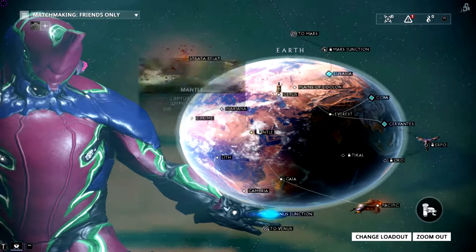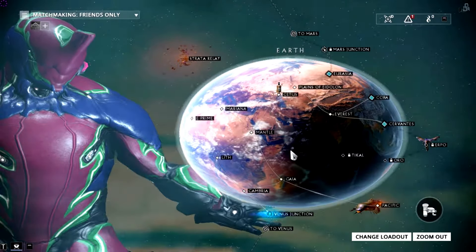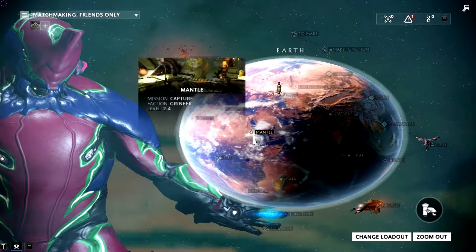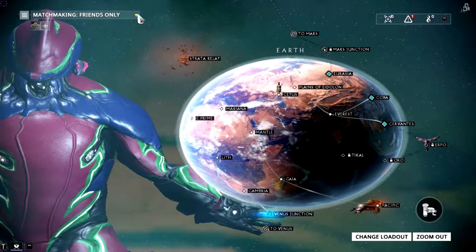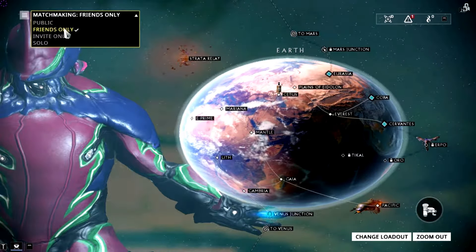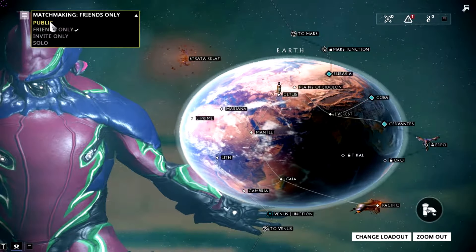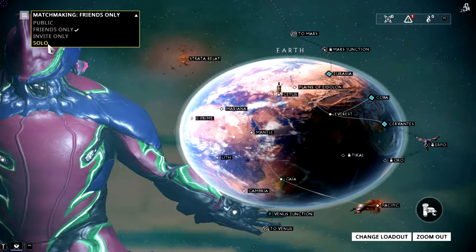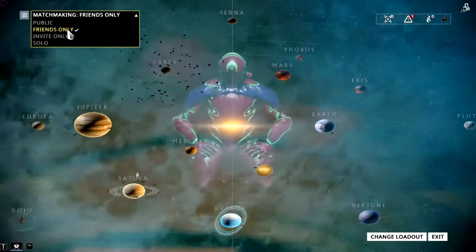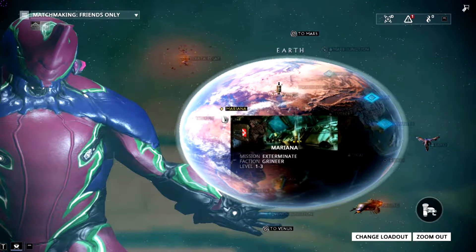This is the thing about this game. When you get in, you'll have some initial missions, but then you'll get to this screen, which is basically your mission or level select. And you can set how you want matchmaking to work. So you can set it to public and you'll just get random people joining you, which works just fine because there's no way for them to really screw you over. You can have friends only, invite only, or solo. Let's actually get into a mission rather than make you guys wait.